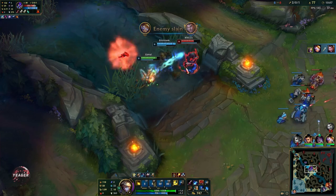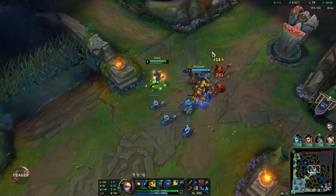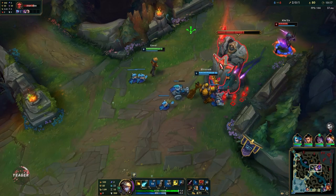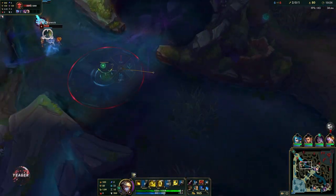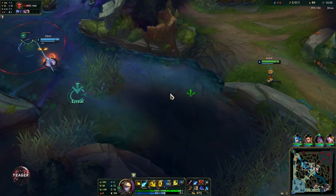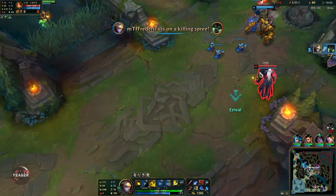That is a really nice counter gank by Blitzcrank. It is always good if you have the support roaming a lot, because support is one of the strongest roles right now in solo queue. They are able to roam so often and really impact the map. They are not as reliant on gold as the ADC, mid laner, top, or jungler, so they are able to roam more often. That's pretty much how you want to carry the game as a support.